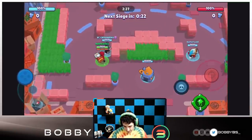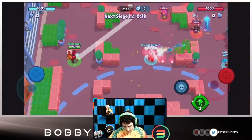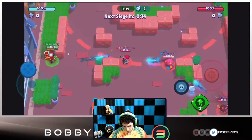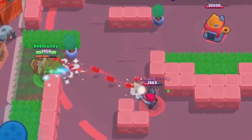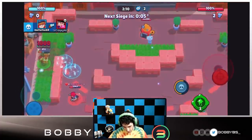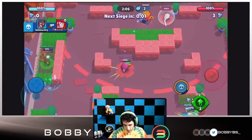We have a Colt and a Jessie, so we're going to go up the left side. Aiming down this left — looks like they got two in mid. The Colt looks like he does know about the strategy, so we're just going to get two shots off on him. We're going to be able to get the kill.